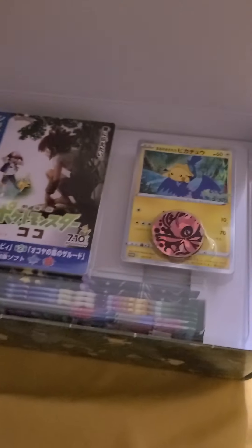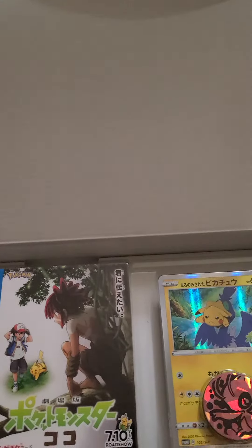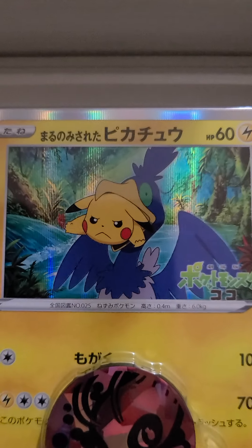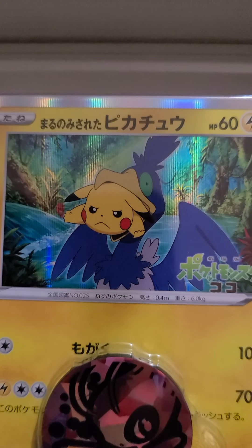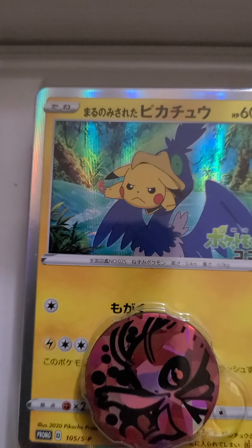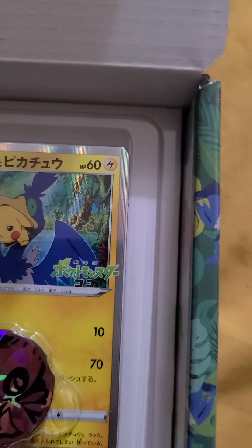Let's open it up. Oh man, look at the beautiful promo — that's the promo everybody wants. The Cramorant eating the Pikachu, Pikachu mad as I don't know what. Nice holo. Gotta throw that in a sleeve ASAP.